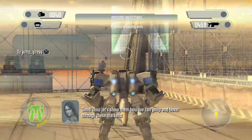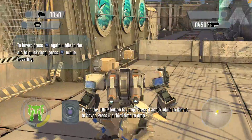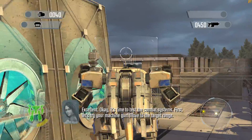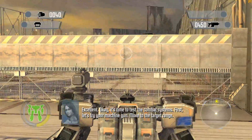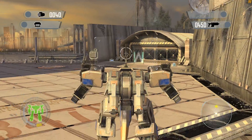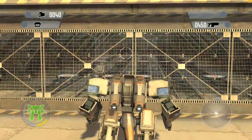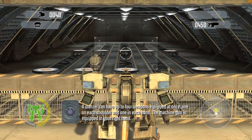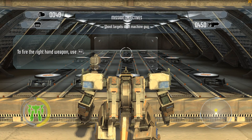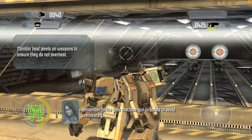Good! Now let's show them how we can jump and hover through these markers. Press the Jump button to jump. Press it again while in the air to hover. Press it a third time to drop. Excellent! Okay, it's time to test the combat system. First, let's try your machine gun. Move to the target range. A Wonser can have up to four weapons equipped at once — one on each shoulder and one in each hand. The machine gun is equipped in your right hand. Shoot the targets as they pop up. Remember to fire your machine gun in burst. Avoid overheating.